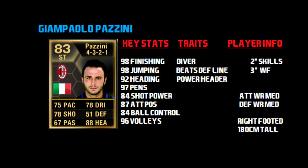Some of his key stats: 98 finishing, 98 jumping, 92 heading, 97 penalties — amazing. He's got the diver trait, the tries-to-beat-defensive-line trait, and a power header trait.